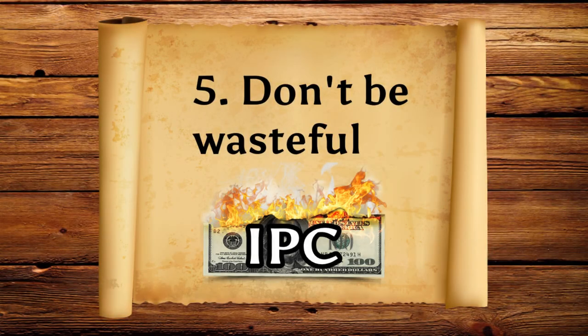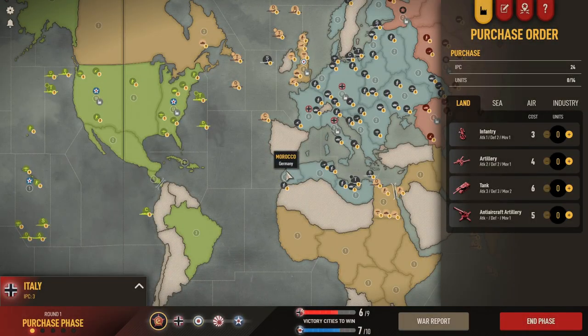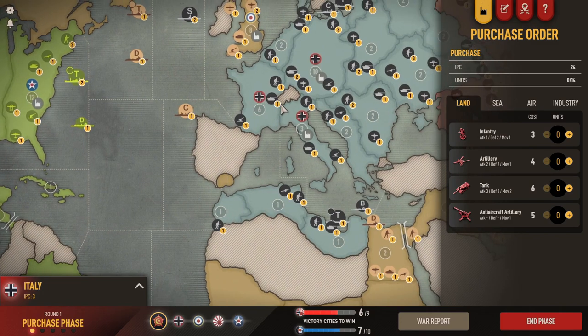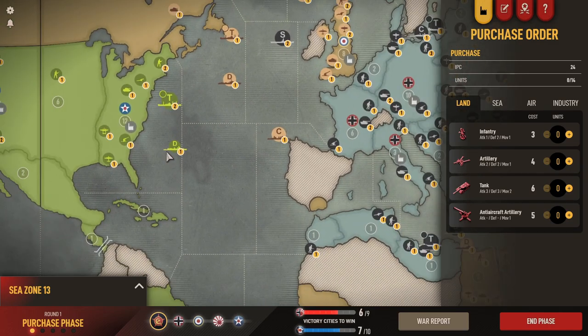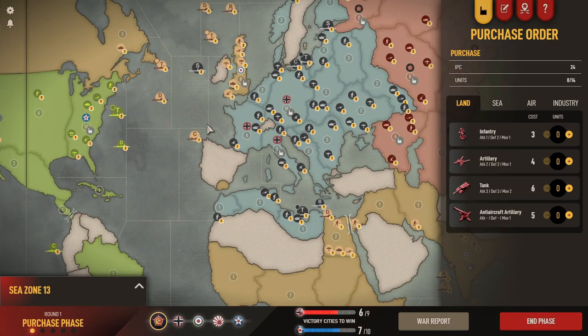Number five: not being wasteful with your units and protecting your high-value units. When I first started playing the game, I would routinely move the two American transports, land in Morocco, and just leave the transports there — or move there knowing they were going to die because there were fighters near France that could kill them. It's just super wasteful. It would have been better to wait a round, possibly build some defensive navy and then move in — waiting one round but keeping those two transports alive. Moving them without defensive units around them as a convoy is such a waste.